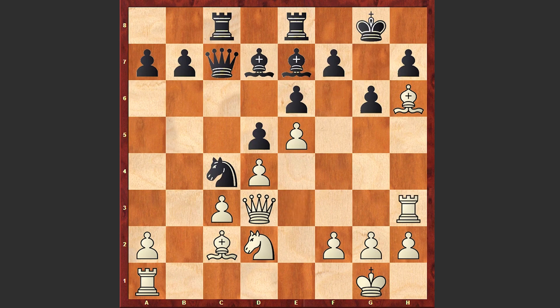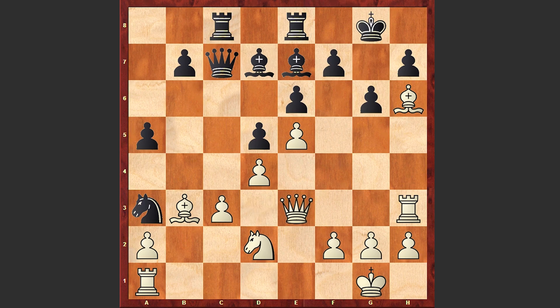Nc4, Rh3, Nga3, Bb3, a5, Qe3 — and a very dubious move by Black: Qd8. It's not quite clear the idea of this move.